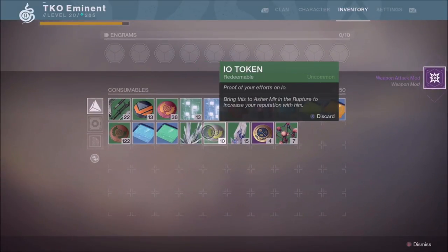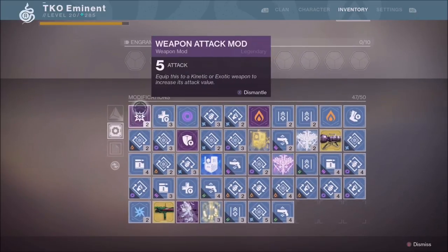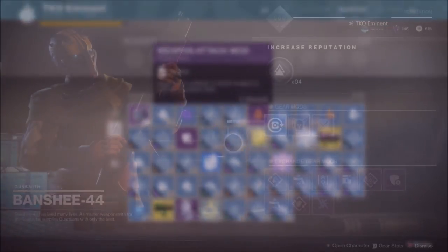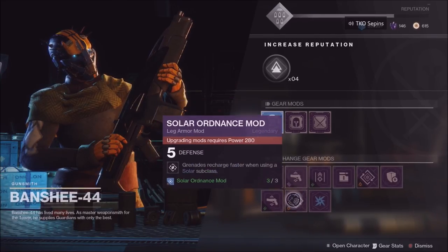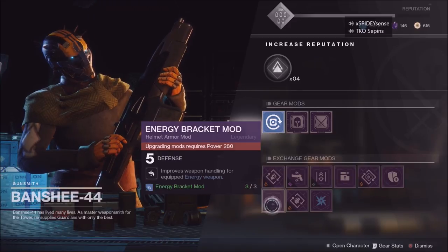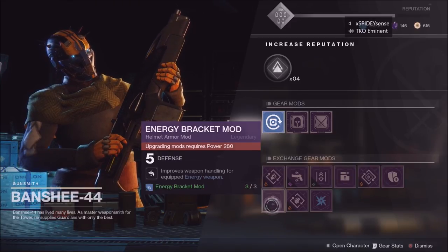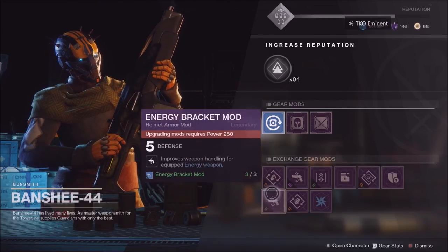The blue mods you can buy for 2,500 glimmer. Once your glimmer is maxed out, just use it — drag it down to around 70,000 or 50,000, you're not going to use it for anything else anyway. Then once you have a bunch of mod components, you can go buy legendary mods.